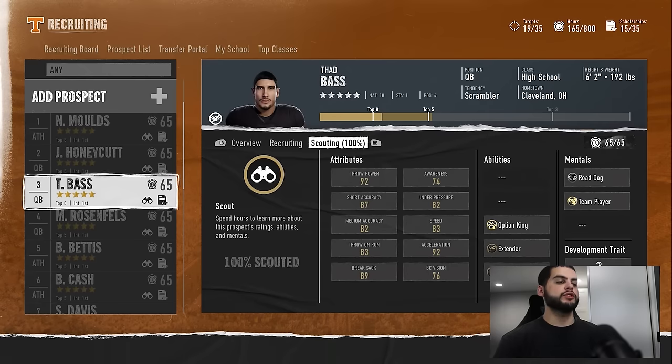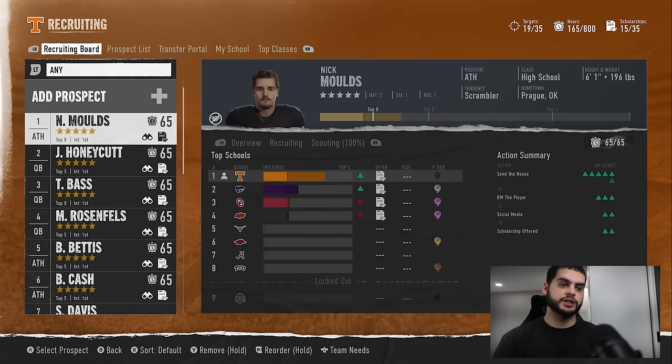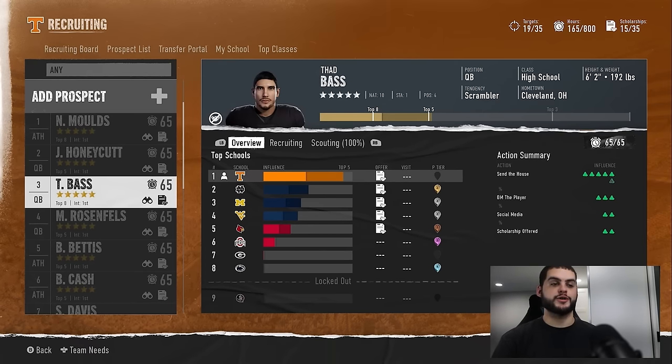The next thing is to look at deal breakers. This matters because, for example, if you're recruiting a five-star QB whose deal breaker is playing style and you spend the next three to four weeks running the ball heavily, your playing style grade for a passing QB may drop. Come week four when you're about to sign them, you could get locked out. I've seen this happen so many times — you're way ahead of Notre Dame, it's over, and then you get locked out on playing style week four and Notre Dame sweeps them up with no time to fix it.